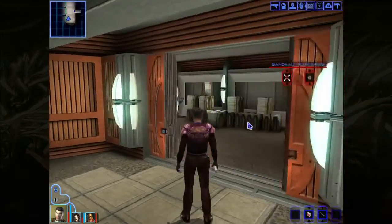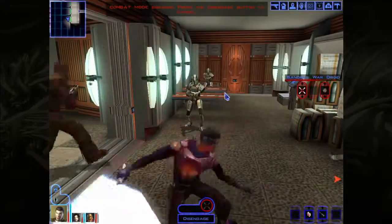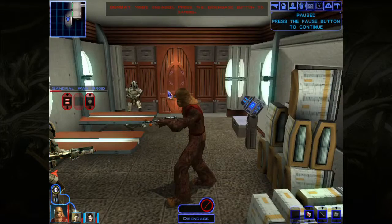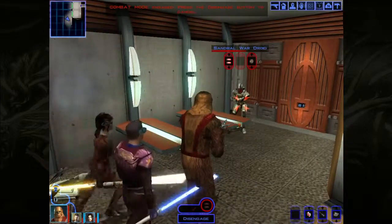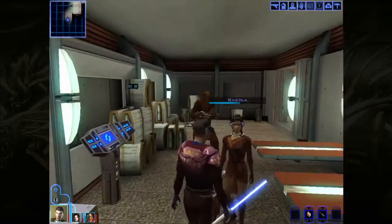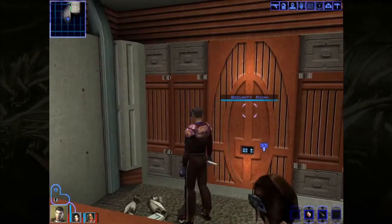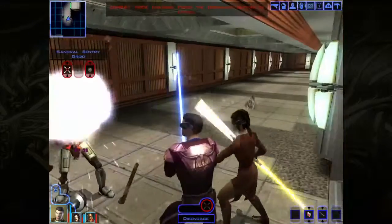Let's go from left to right. A war droid, a few of them. Come on everybody, fighty fighty. Zalbar, I'm just going to shift your attention onto this guy over here. Or you can just miss a few times, that's absolutely fine as well. Let's loot the bodies. Another security room, more droids. Just the one. And boom.